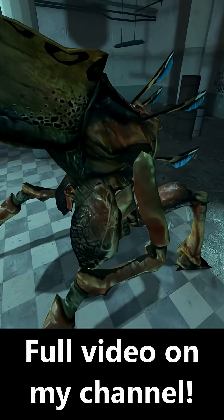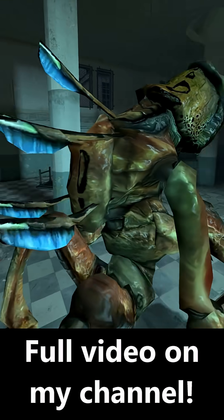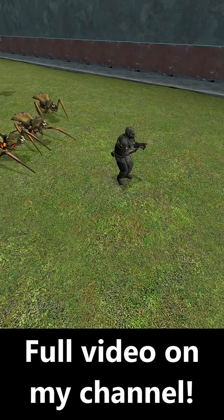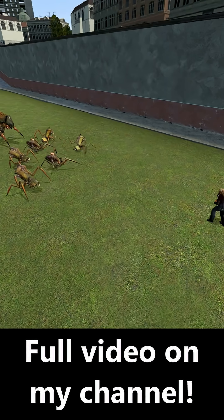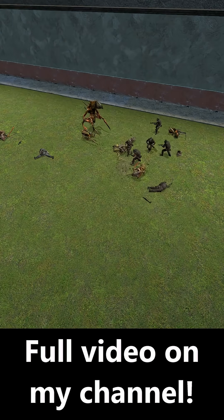The antlion guard has full command over antlion soldiers, being able to issue orders in a sense. As seen here, when an antlion guard is present with a small group of antlions, it will send them to fight first before determining if the threat requires its own offensive support.